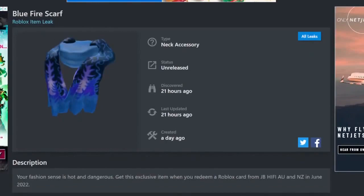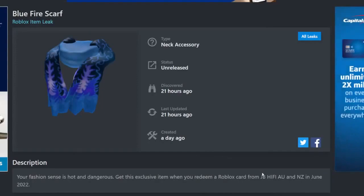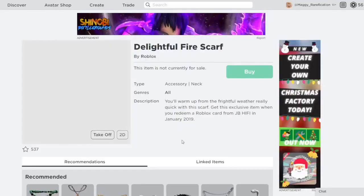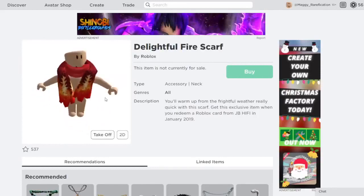Next up we have the Blue Fire Scarf, which is a retexture of the Delightful Fire Scarf, which is red. This blue version is from JB Hi-Fi in Australia and New Zealand, and the original version came out three years ago. When you wear it, you can see it definitely looks pretty big on a character. So if this is something you're interested in, you can get the new blue version available this month.